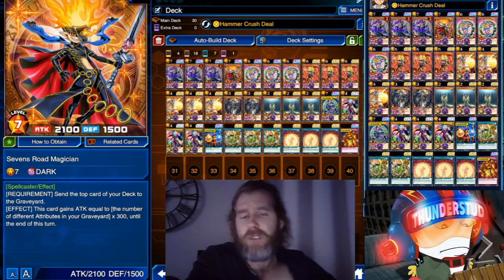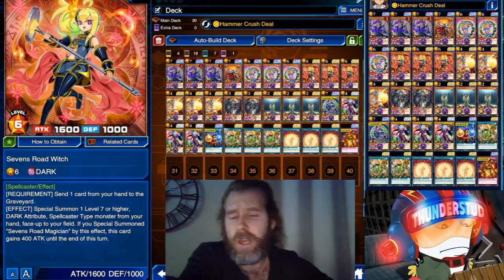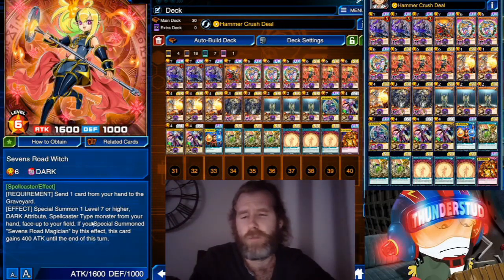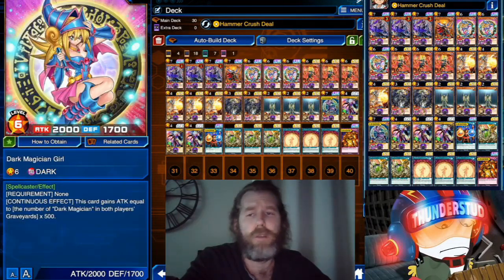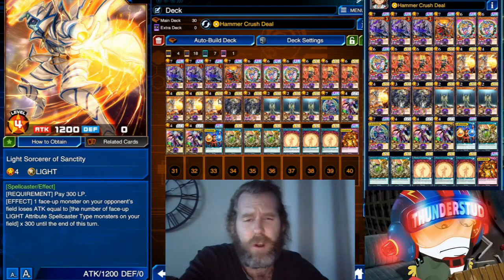We've included Seven Roads Magician, and we're using his equivalent of Dark Magician Girl — the Seven Roads Witch. Her effect lets you special summon one level 7 or higher Dark Attribute Spellcaster-type monster from your hand. If you special summon Seven Roads Magician, she gains 400 ATK. She's essentially the Dark Magician Girl of the Seven Roads archetype.